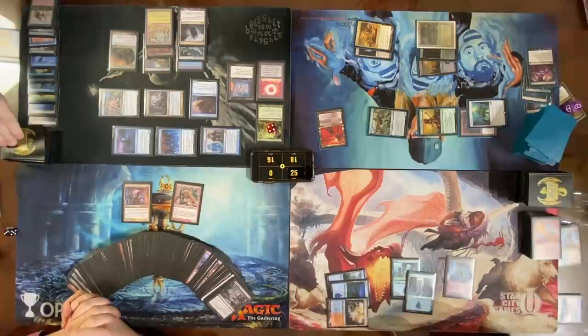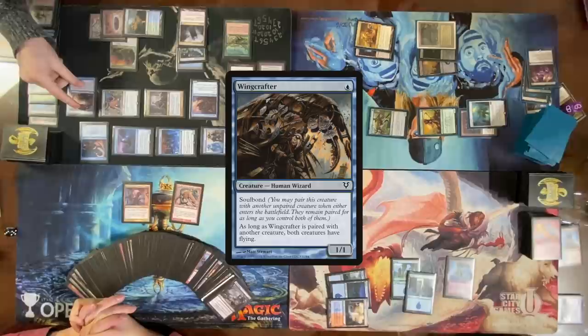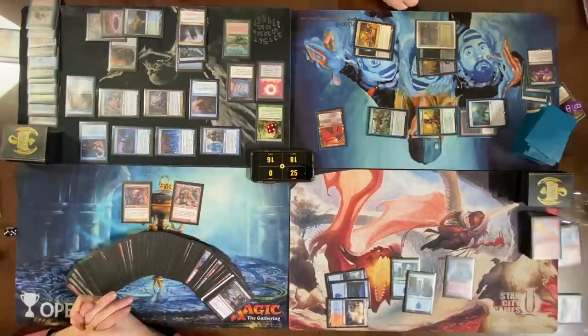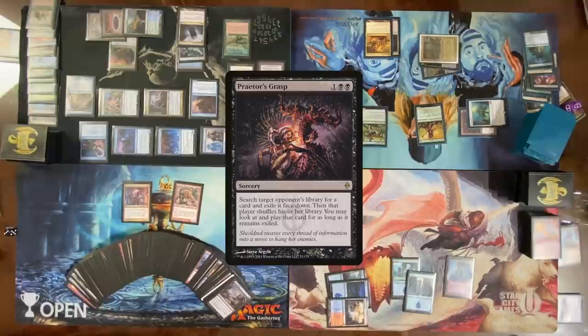Seven green. Cast a Carpet of Flowers. You would not believe how many lands I just drew. Cast a Night Veil Sprite. Cast a Wing Crafter — put a counter on Wing Crafter with Baral. Pass turn. Untap, lose a life. Draw — discard Dakmor Salvage, then dredge Dakmor. That's kind of a pointless play but whatever.